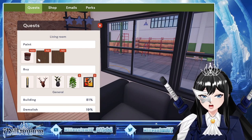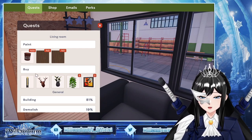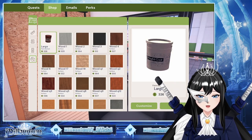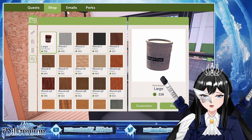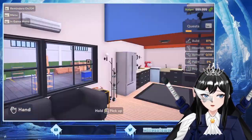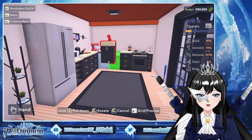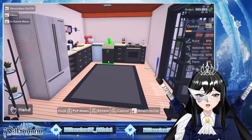Menu — oh, paint. How do I click it? There are some quests. How do I put it down?